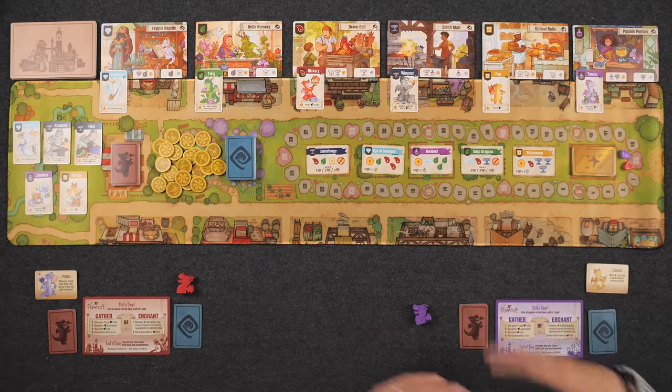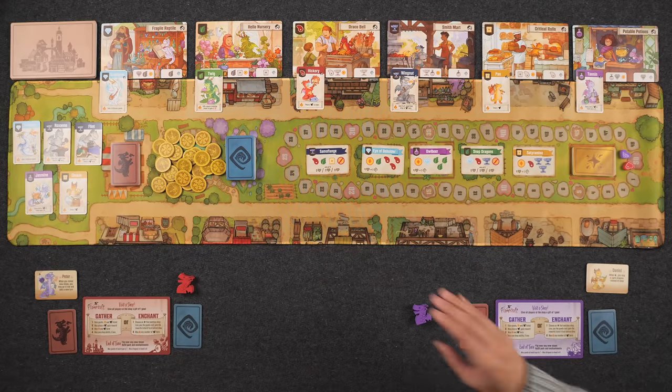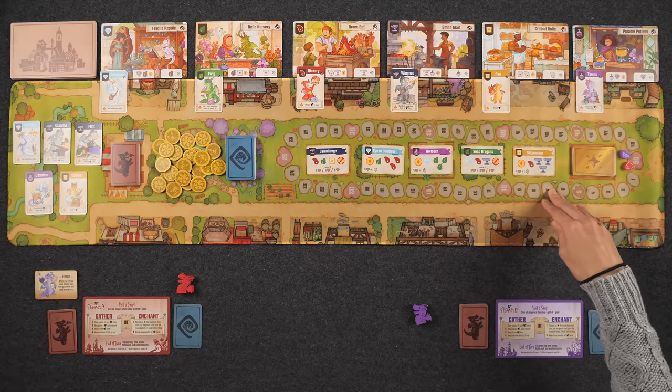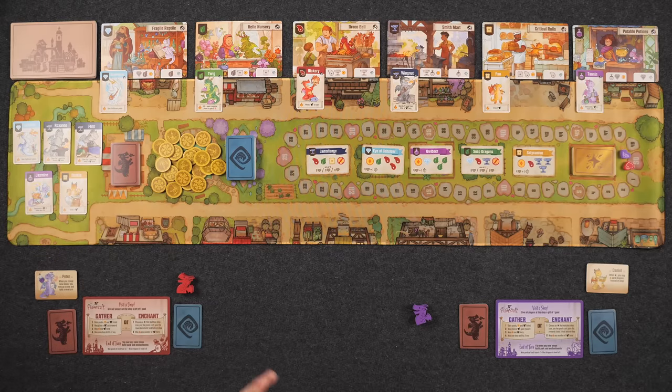At the end of your turn there are some end-of-turn procedures. If you added any additional shops to the town, those always get added face down and then at the very end of your turn you flip over any new ones you added. Any empty spaces in the enchantment area or in the park — where you can gather new dragons — get refilled at the very end of your turn. Each player can only have a total of six artisan dragons in their hand and seven of each type of goods in front of them. If you have more than that you have to discard before the next player's turn.